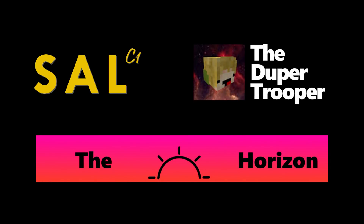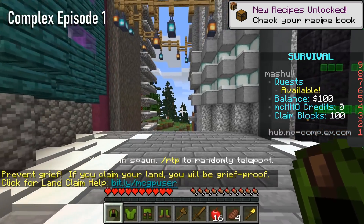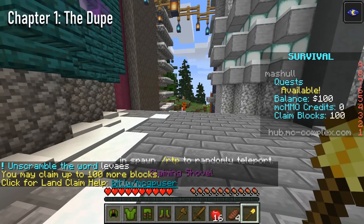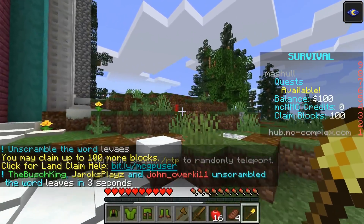In this server, this looks very much like it's protected — spawn is protected. Basically, by using this gold shovel that you see in your inventory, you can use that to protect all your areas. So there's basically no griefing going to happen. The only real way to cause mayhem would just be to dupe.